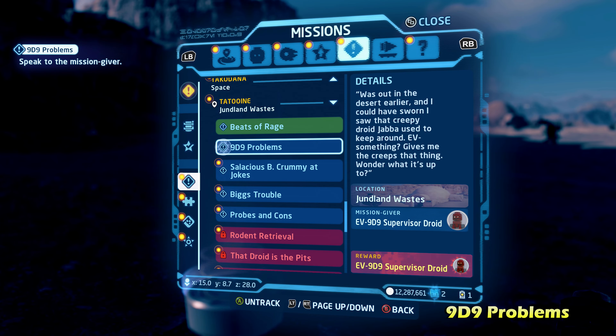Once you switch to a protocol droid, he'll give you a clue that leads you over near Luke's homestead. Right next to Luke's homestead there'll be an astromech droid you can talk to. He will lead you over to another character that's going to give you yet another clue. This is definitely a wild goose chase side mission. Talk to this Jawa and he will lead you to the side of a cliff where there's a cave you need to get into.